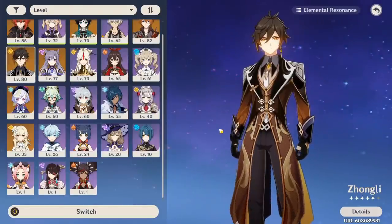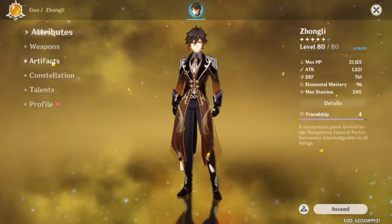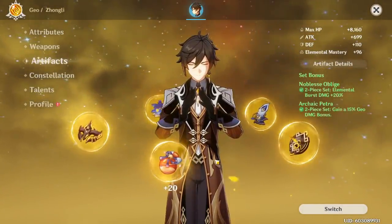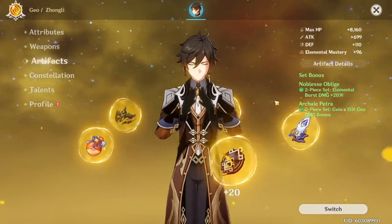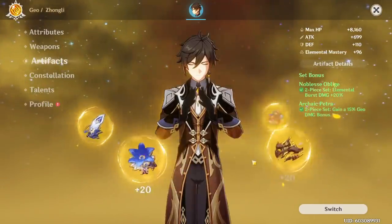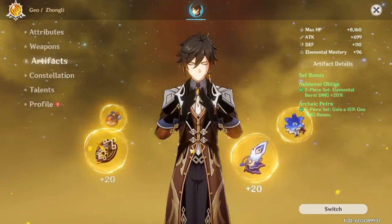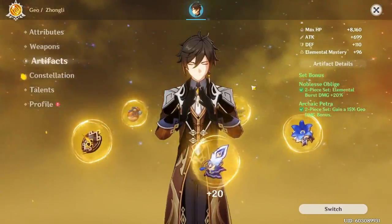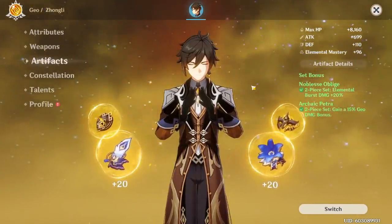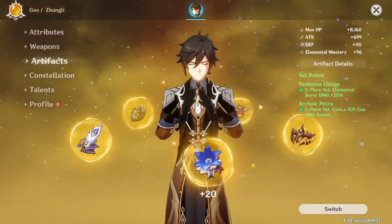This isn't the case for support characters that require a lot of investment — examples are Jean and Zhongli. For Zhongli, he requires a lot of investment, and one of the biggest complaints is that for low-level or free-to-play players who don't Resin Refresh, people say he doesn't deal a lot of damage. Looking at mine, I'm constantly dealing 40, 50, 60k. The reason is I've invested so many resources into him. When you're running a character that needs a lot of investment, it's one that scales a lot better into the late game — like why people were hating on Jean at the start, but now with maxed talents and artifacts, people realize she's actually really good.